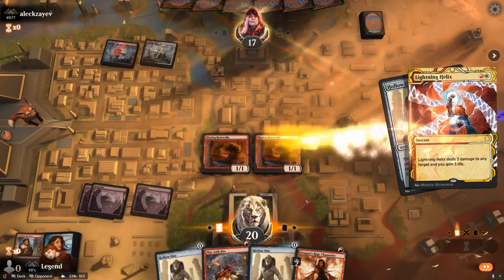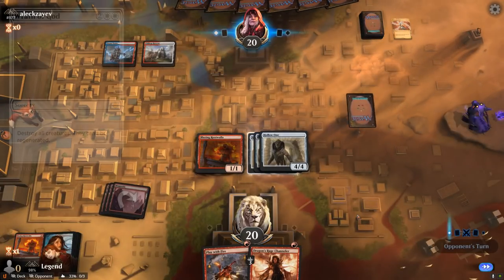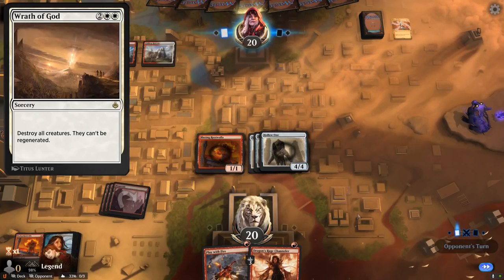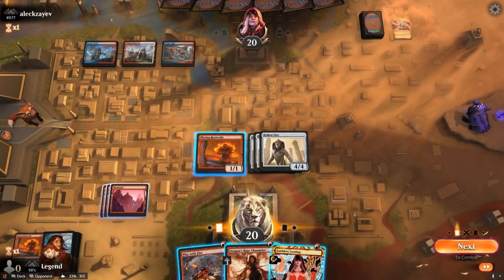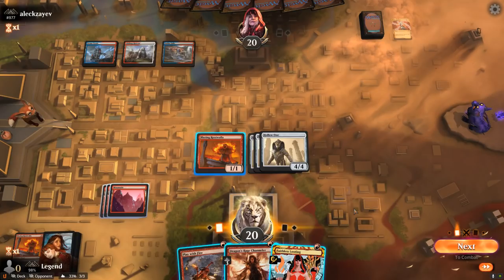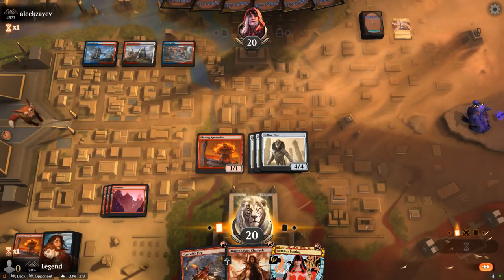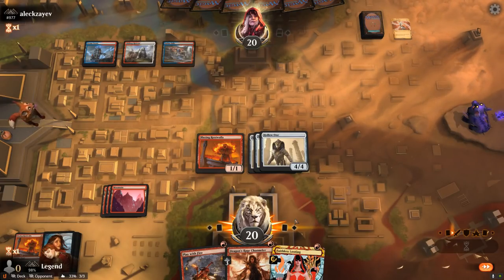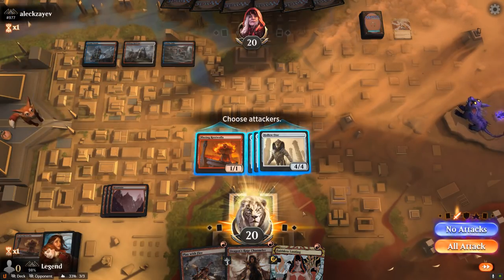Triple Hollow One — there we go! Our hand got a lot more exciting. Opponent uses a Lightning Helix on Rootwalla — that's fine. Just gotta kill them before they can cast a Wrath of God. Opponent passes with 3 mana. I could play Dragon's Rage Channeler, pump Rootwalla, cast Play With Fire, but I think I might be overextending into a wrath. So instead I'll just attack with the team, pump Rootwalla, and keep the Channeler as a leftover.